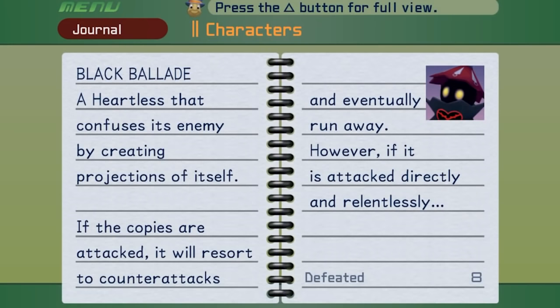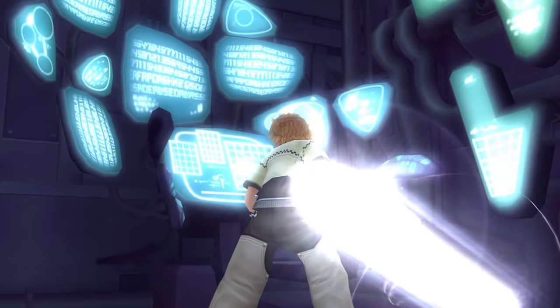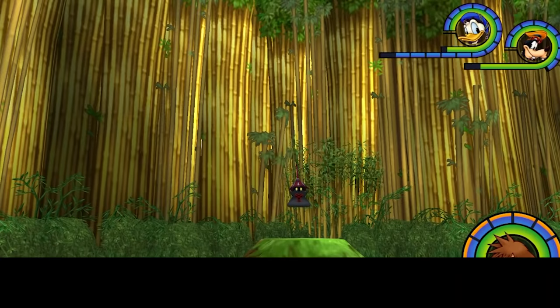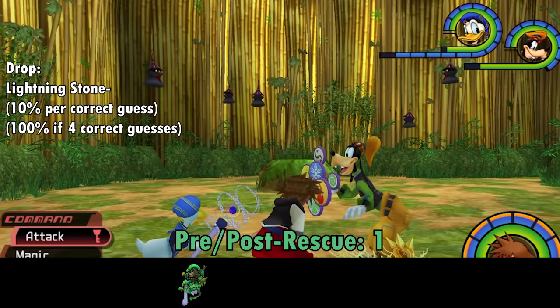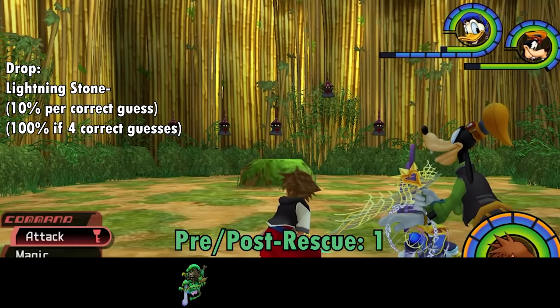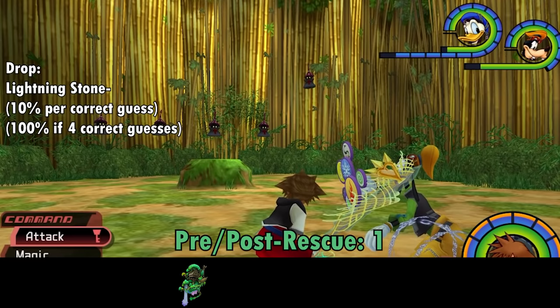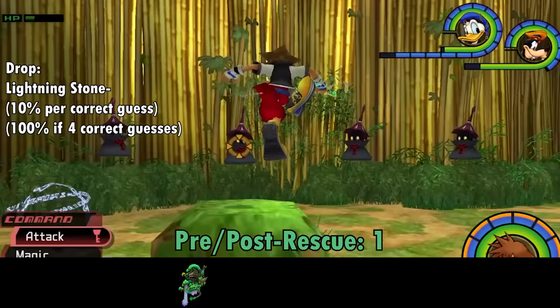Lastly, the Final Mix exclusive estranged cousin: the Black Ballad, named after a one-movement instrumental piece with a lyrical and dramatic narrative quality. The Ballad is basically the shell game, but as a living entity. Black Ballads have a chance of appearing only in the Bamboo Thicket, where they'll split into five clones and shuffle, with one doing a little jump to identify itself. You certify your guess by attacking it — if right, it drops money and has a 10% chance to drop a Lightning Stone; if wrong, it hits you with a penalty Lightning Strike. Mash pause while it shuffles to track its movement. The Ballad always drops a Lightning Stone if you guess correctly four times.